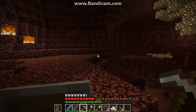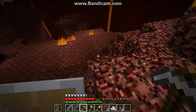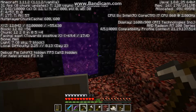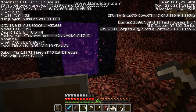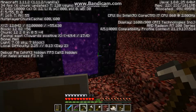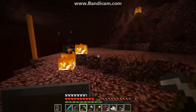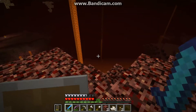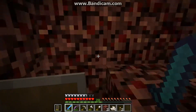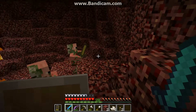There are some zombie pigmen over there. I'm going to mark the coordinates of our portal so that we can find our way back. I hear a ghast — ghasts sound like cats, because the person who was recording sounds for Minecraft was recording and his cat woke up and they distorted it. This is a zombie pigman. They are like wolves — if you hit them, all of them will come towards you. But if you don't, you will be perfectly fine and they will just stare at you.